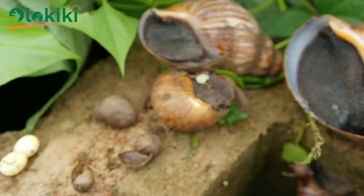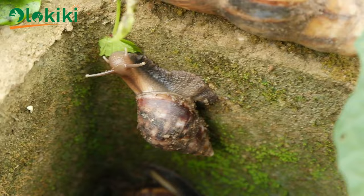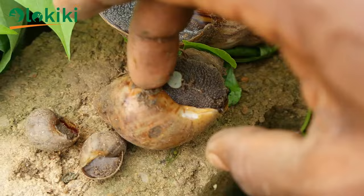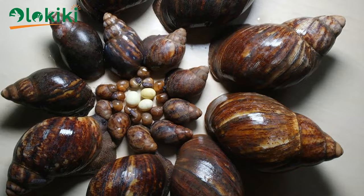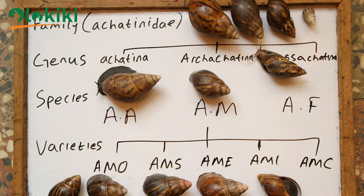Their major targets are snails, which makes them useful in some cases as snail bio-control agents, but for snail farmers they are a complete nightmare. The larva attacks smaller snail breeds like garden snails, Achatina fulica, and also the hatchlings and babies of the giant African land snail, Achatina marginata. They don't often attack bigger adult snails because of their size. If it is difficult to identify different snail sizes and breeds, I've made videos on these two topics previously which will be linked at the end of this video.